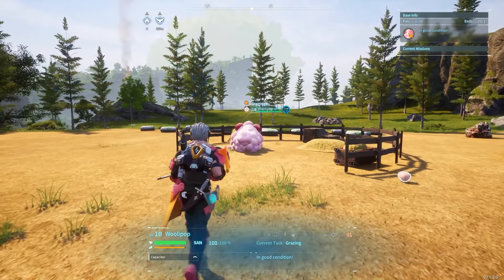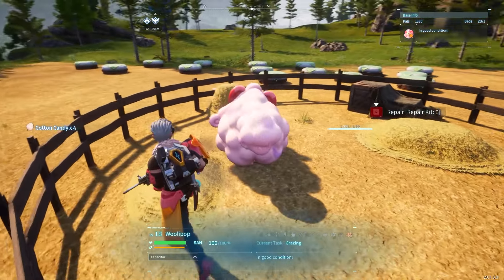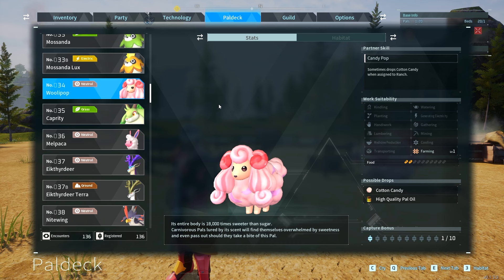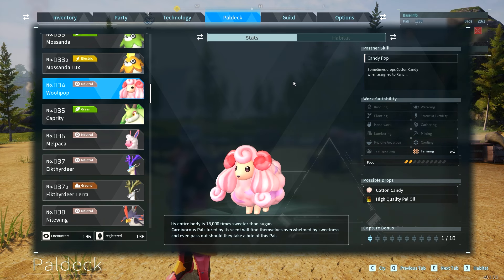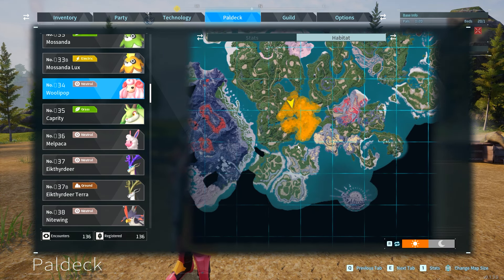The next pal is Woolly Pop, who drops cotton candy — a very interesting resource and the only pal that drops it. She is number 34 on the pal deck and can be found roughly in the central area at this location on the map.